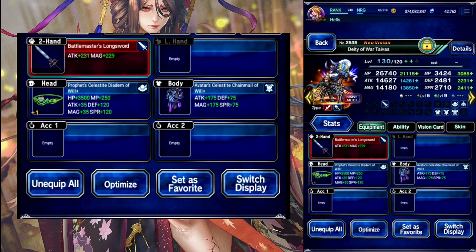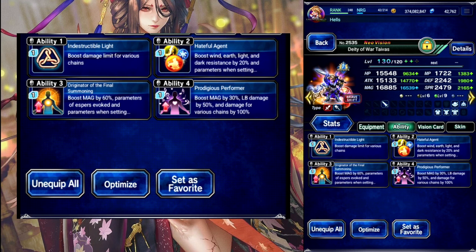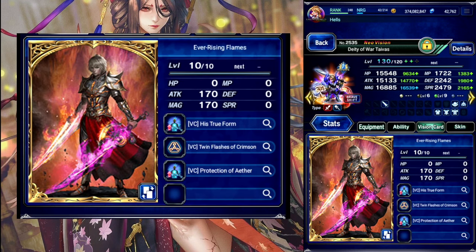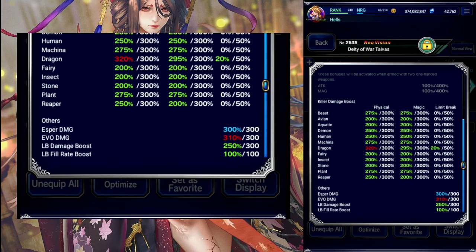DD of War, Tyvus, is our leader. So in the shift we actually have him set for magic and evoke, just to make sure we have effective attacks. 300 esper, 300 evo damage.